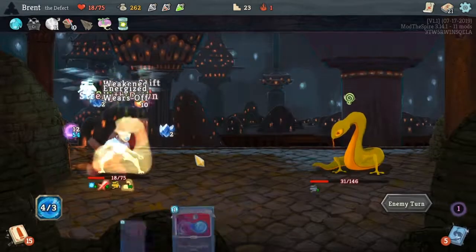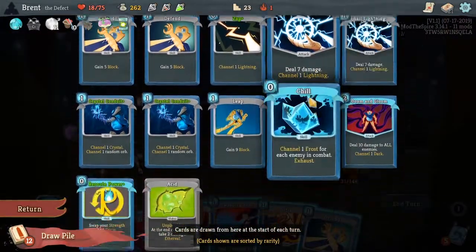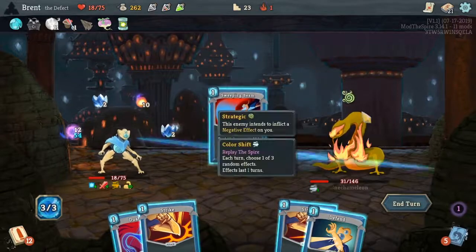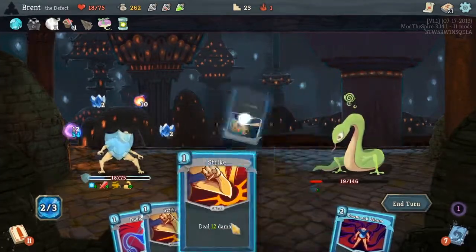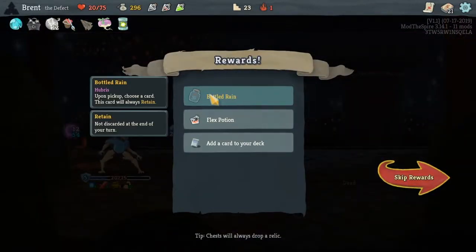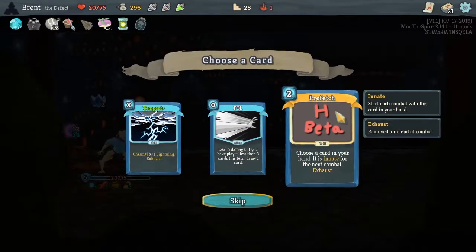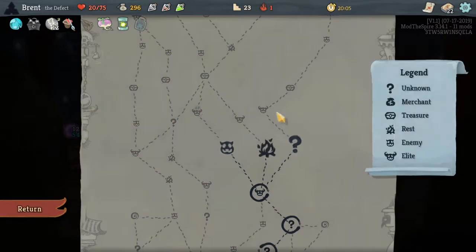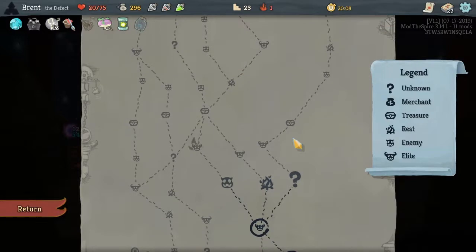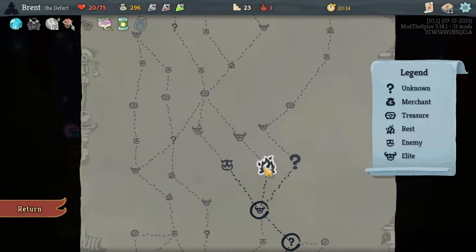Take another Acid, I don't really care about this. What the crap, where's this card? It's in there, I'm just not getting it consistently. Gosh dang it. Killed them before I got to even do it. Bottle Rain — choose a card, this card will always Retain. Vision sounds like a good one. Choose a card in your hand — it is Innate for the next combat. That's weird, but it's definitely Tempest though. We're gonna have to do an elite. I think this one has two rest — I think I'll do this one. Lead, rest, elite.